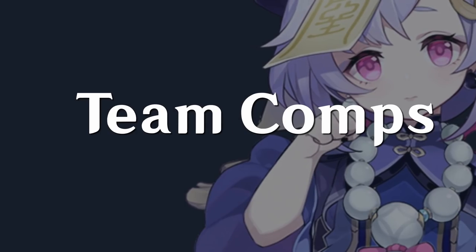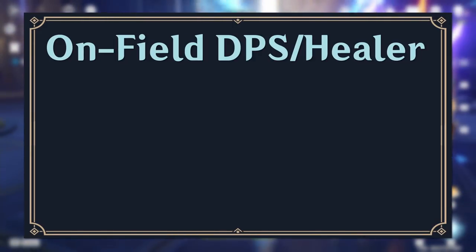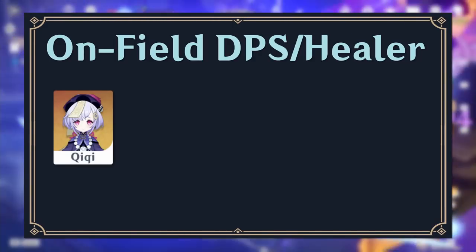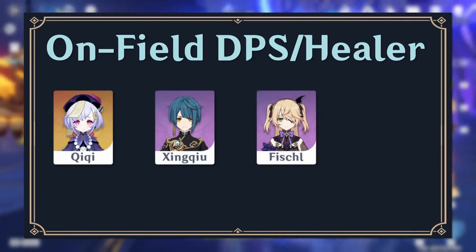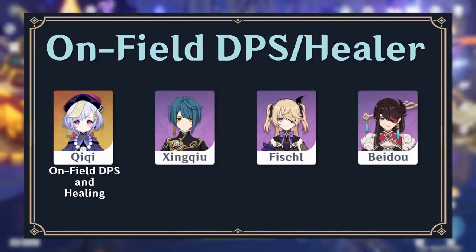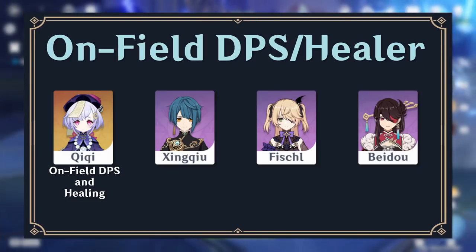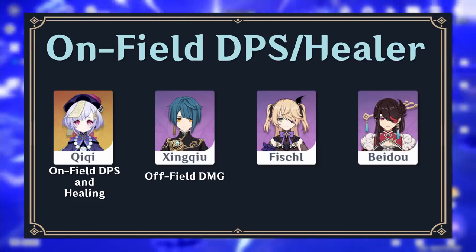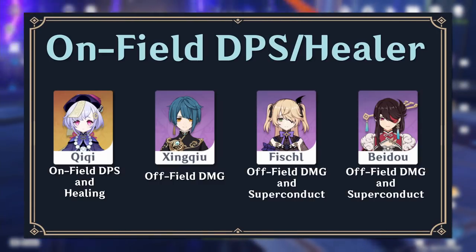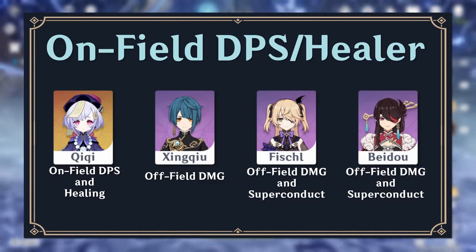When it comes to team composition, Chi Chi works well in any team, whether as a healer or an on-field DPS. An example comp is Chi Chi, Xingqiu, Fischl, and Beidou. Chi Chi acts as a healer and on-field DPS, triggering Beidou's discharges and Xingqiu's rain swords. Xingqiu provides off-field damage, while Fischl and Beidou both provide off-field damage and trigger Superconduct for Chi Chi to deal more physical damage.